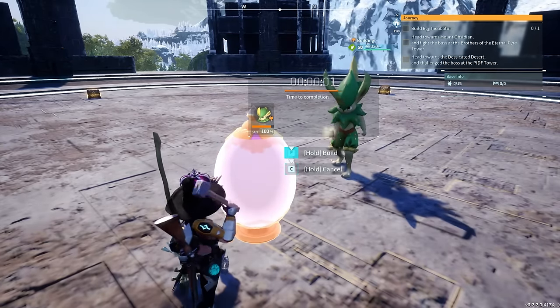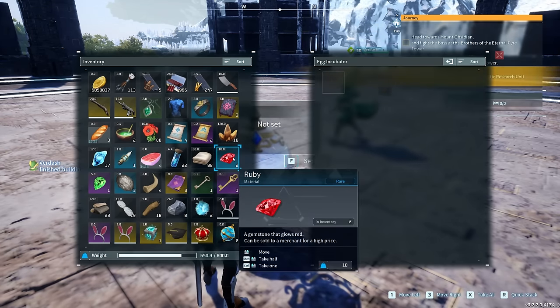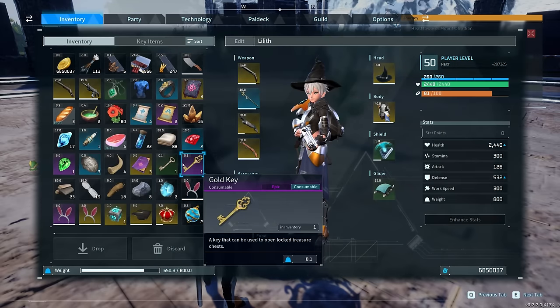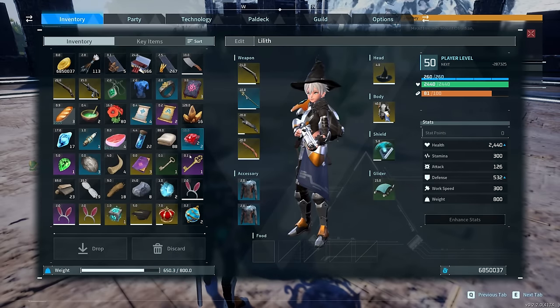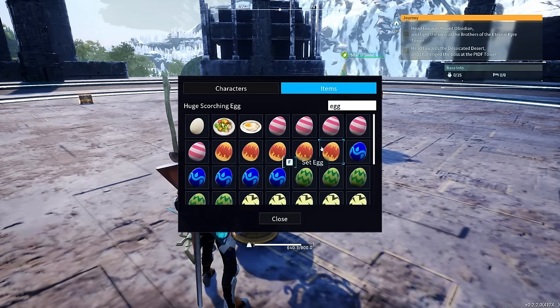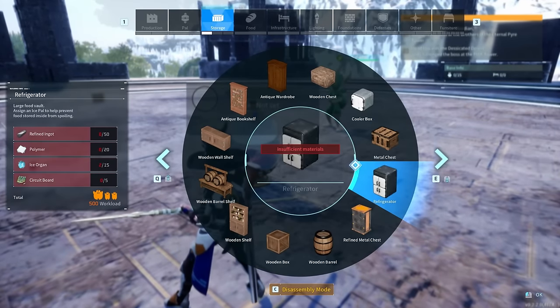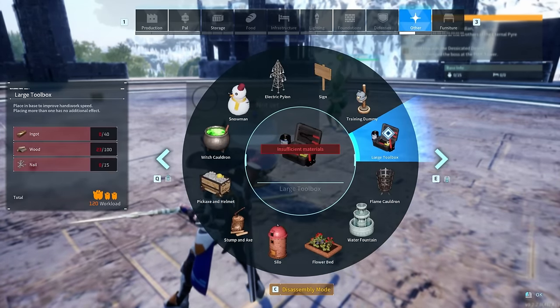Hey, how's it going everyone? Today we're going to talk about 10 glitches you can do after patch in the latest update for Palworld. We're also going to talk about some newer glitches and some that have actually been patched in the latest update. There's a lot we'll be talking about today — timestamps are down below for your convenience. With that being said, let's dive right into this.